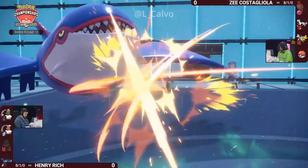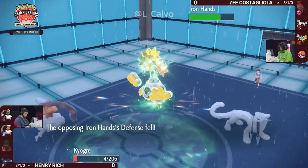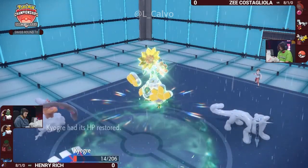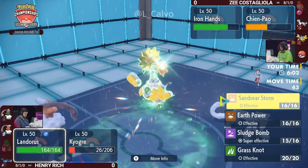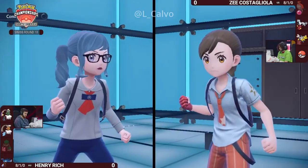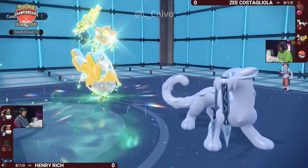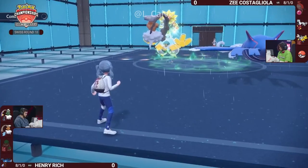That's Grass Terra plus the natural bulk of the Iron Hands and the Assault Vest. What a huge chunk out of this Kyogre — that's a really important bit of damage. The Close Combat from Iron Hands in conjunction with the Sword of Ruin from the Chienpao — I really don't think is a damage cut that people have in their heads. That's obviously something Z knows, because they're very comfortable going for that play, and the Grass Terastalization means that you're able to survive one more Water Spout. I really love that play, because you're getting so much damage into Kyogre, and now you really don't care about the speeds anymore, because you know that Sucker Punch will always be able to KO it and you've put yourself in a spot where Kyogre can't Water Spout anymore.